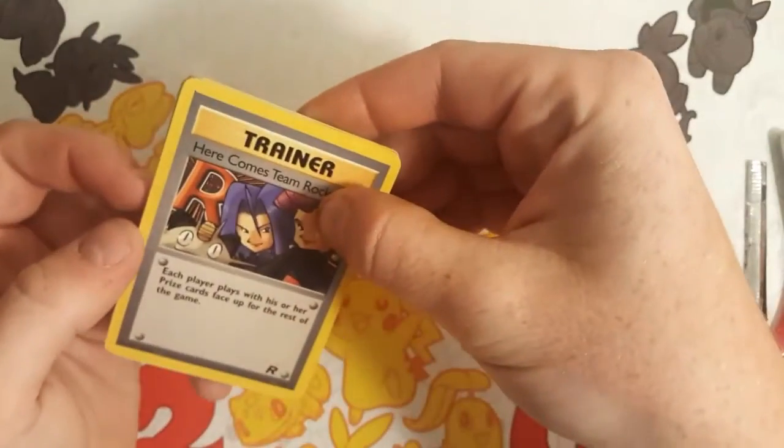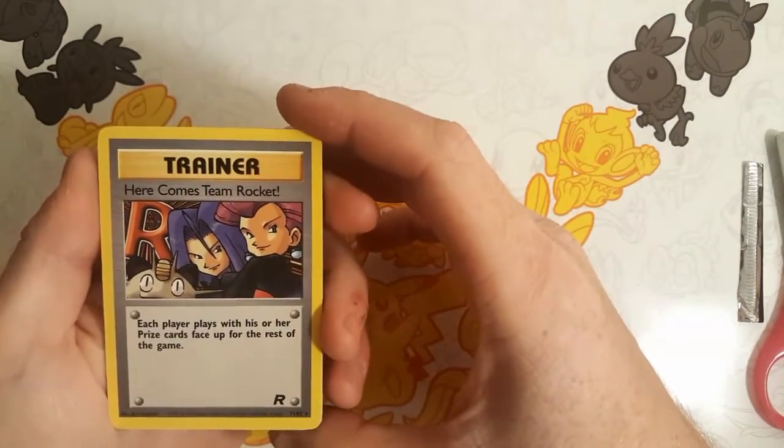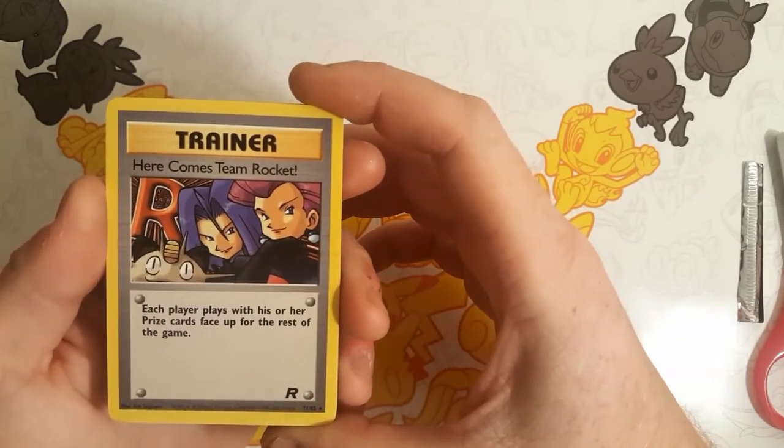So our first card — none other than the Here Comes Team Rocket card in a Team Rocket pack. So there is our rare for this pack.